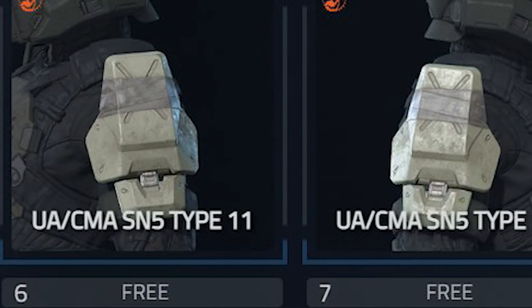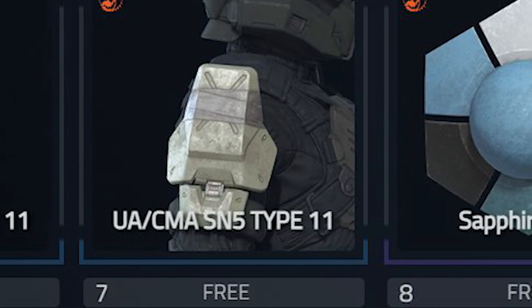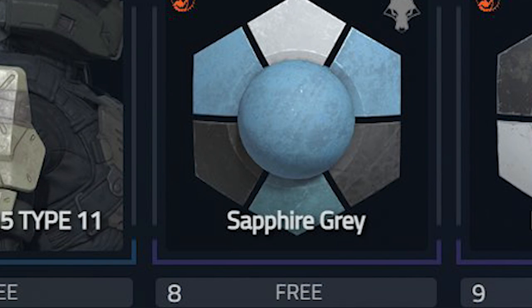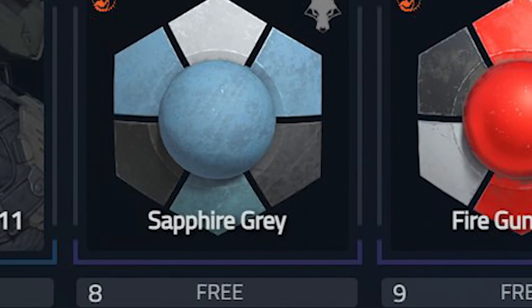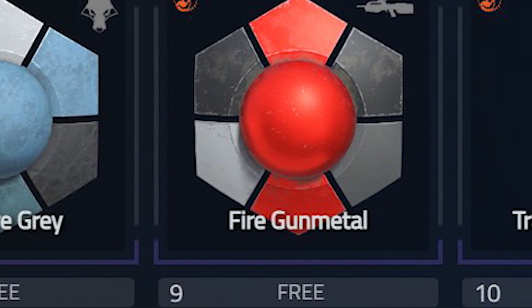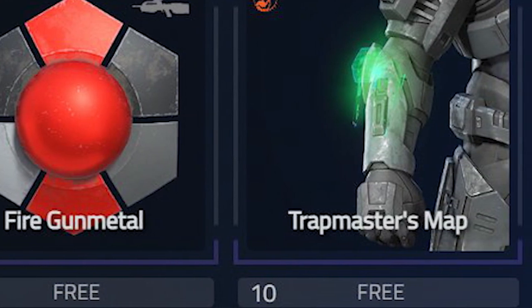The sixth tier is a shoulder pad, and of course the other shoulder pad on tier seven. Tier eight is some kind of sapphire gray coating — I believe that's for your Spartan, though it shows a wolf in the corner which is a bit odd. For the ninth tier we got Fire Gunmetal, which is of course a BR weapon coating. And for the last tier of this event pass we got some kind of armor effect called Trap Master's Map.